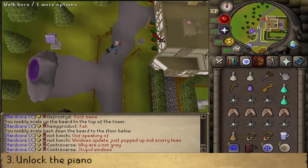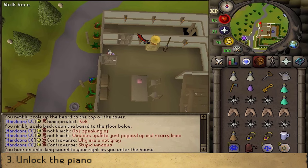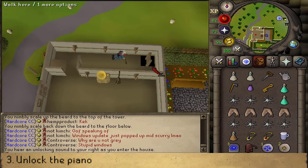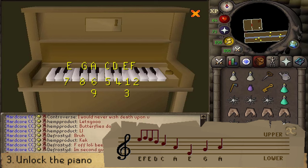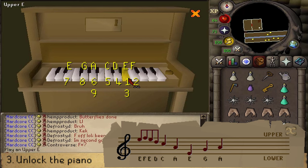Enter the northern room and go down into the basement. In the basement, in the southeastern corner, you'll find a piano — try to play it. We will need to press 10 keys to play 10 notes to open the secret compartment. The first note, starting from the right, is the fifth key, called Upper E — you can see the note name in the top left corner.